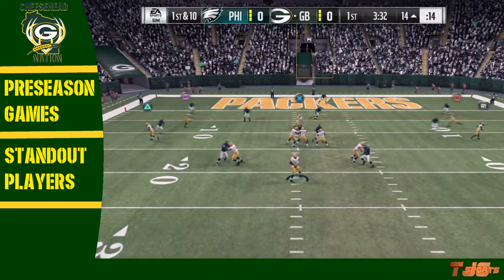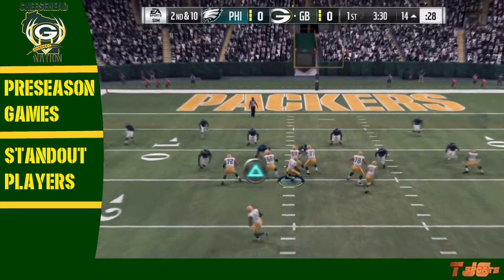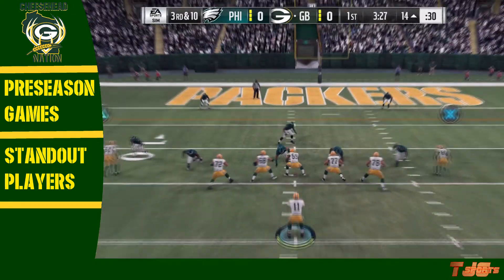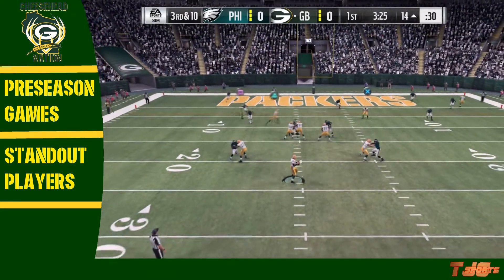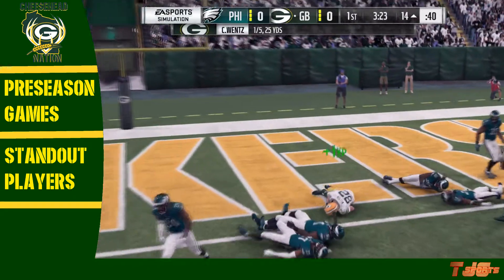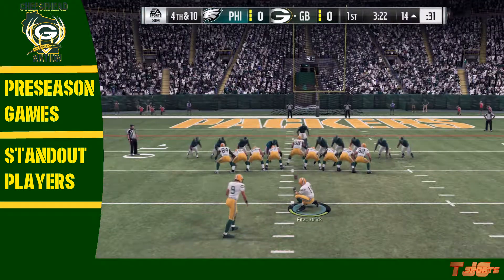Moving into the first quarter, Carson Wentz looks and fires, trying to find his receiver on the right-hand side, but it was incomplete. Second and ten, and again overthrows his receiver on the right-hand side. Now it's third and ten — Carson Wentz steps back, looks, and fires to Luke Wilson, but that would be dropped for an incompletion. The Packers would have to settle for the field goal.